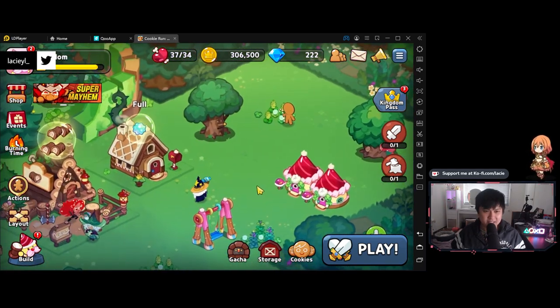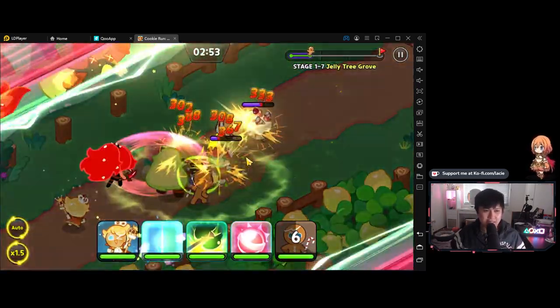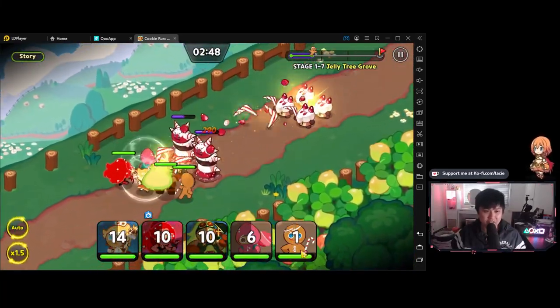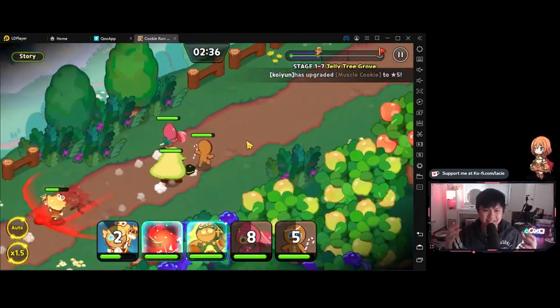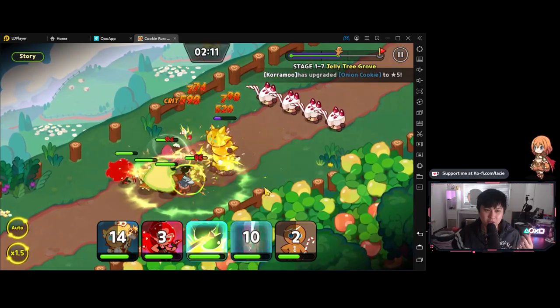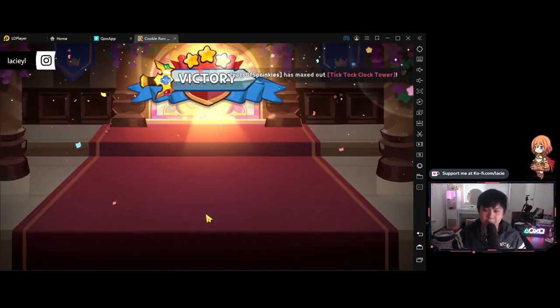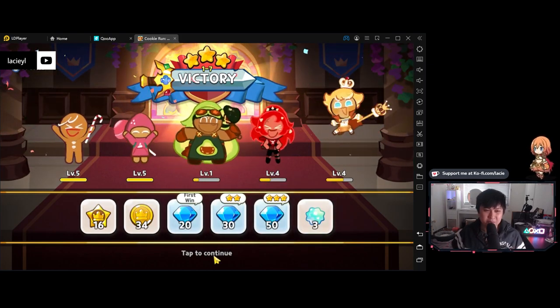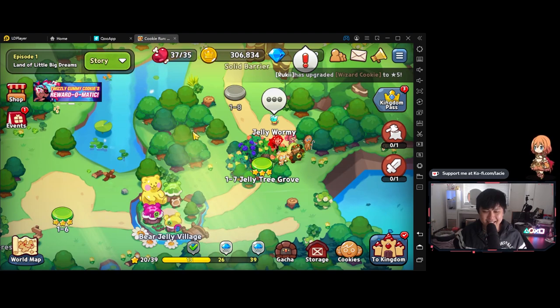That's pretty much it in terms of the game content itself. I've shown you the gacha, the progression system for cookies, the world stages, and the combat. There's quite a lot in the combat — I personally think there are a lot of strategic elements. Like that positioning or that bash from our front cookie — he bashed those two snake-looking things into the other enemies, grouping them up so they could be AOE'd. There are so many possibilities, and I'm a pretty big fan of the battle system.